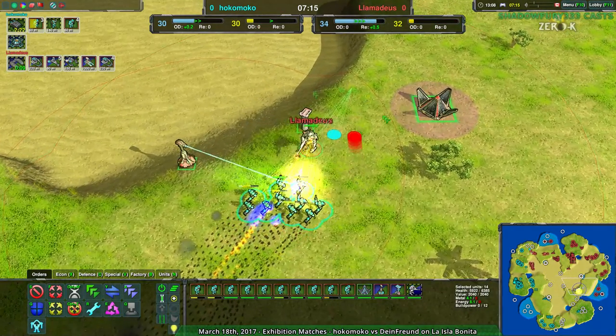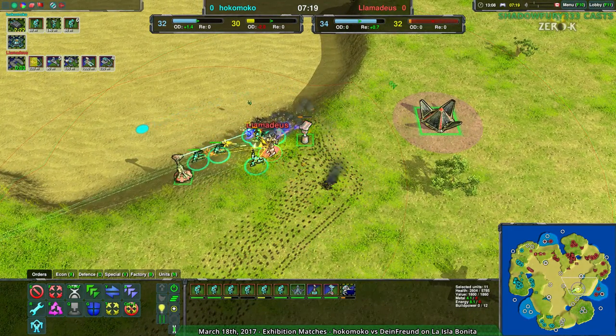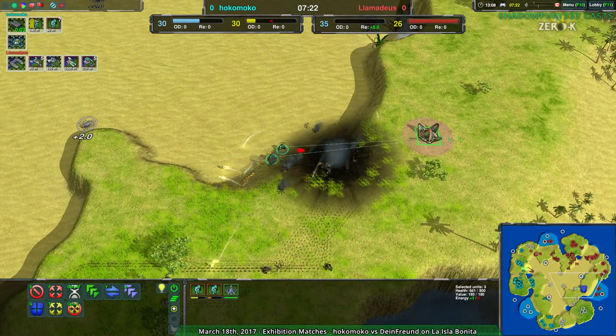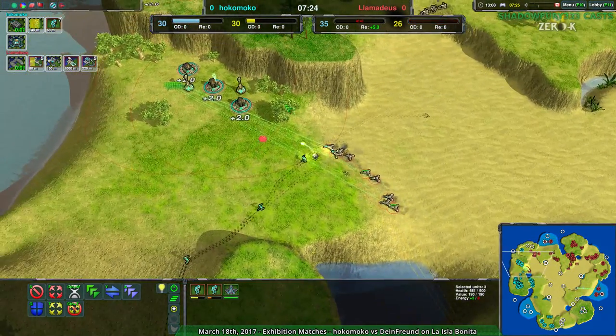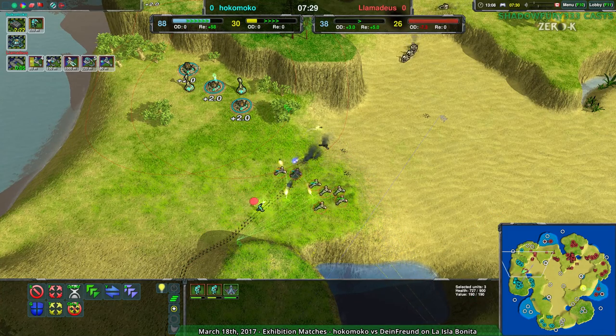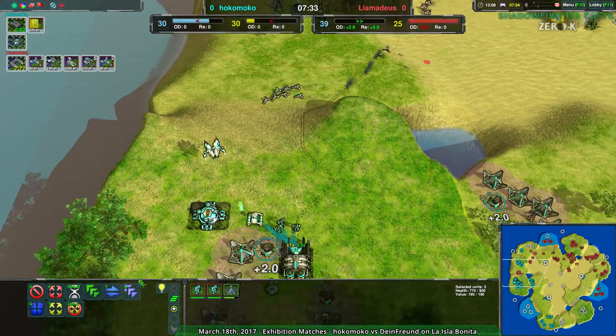At the same time, Lamedeus is getting attacked over to the southeast. Lamedeus' commander getting heavily damaged — this is pretty big. All the storage for Lamedeus going down with their commander — that's about 500 metal right there, a couple of scalpels they won't be able to build. However, they do still have an economic advantage of about five metal per second, a little bit reclaim dependent, but it still exists.